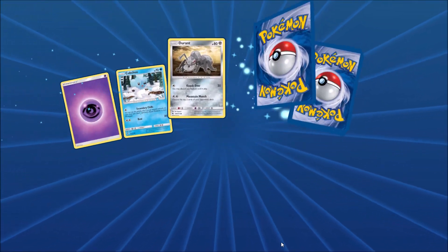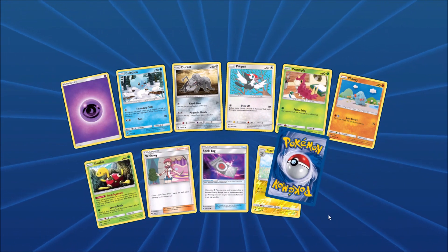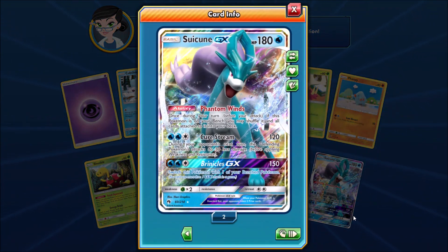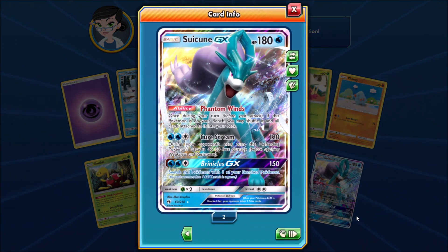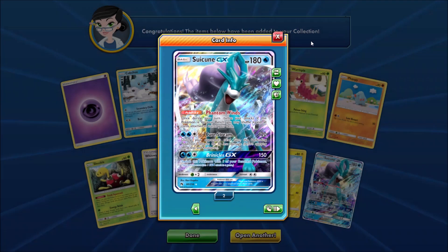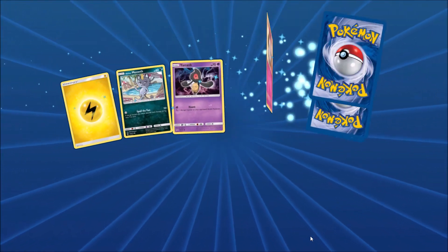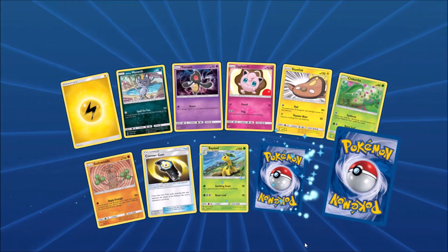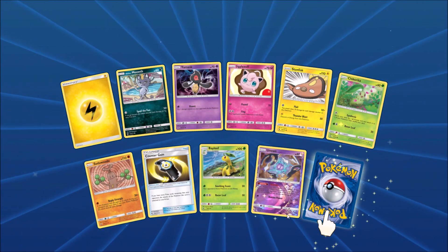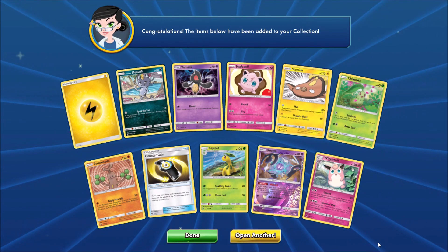About eight more packs left after this one. There's Shuckle and Spell Tag — a couple of good cards — and the final card would be a Suicune GX. I have not used this card much in competitive play before. This pack, another Counter Gain. Unown — several different Unown in this set — and the final card would be a Wigglytuff.